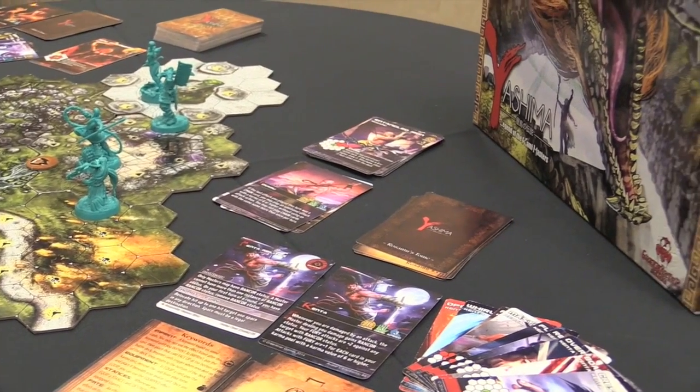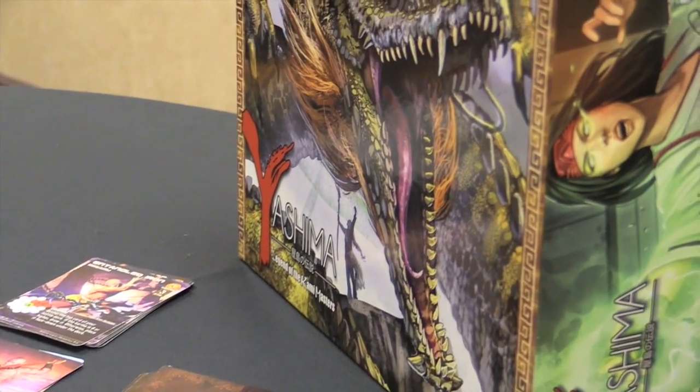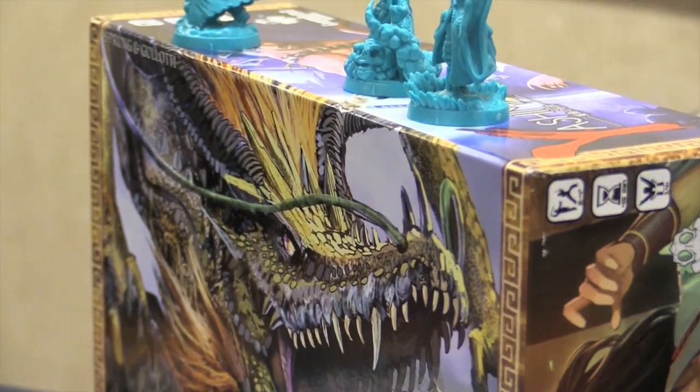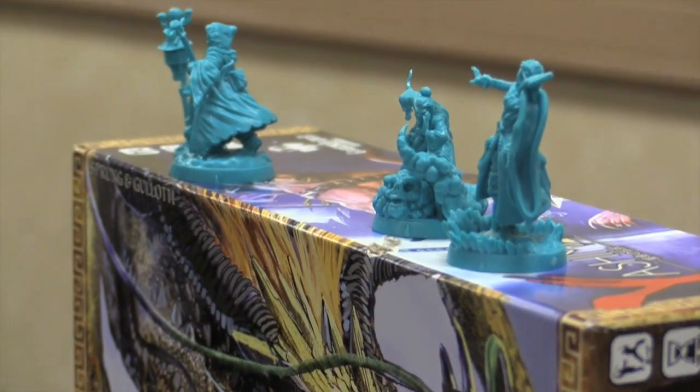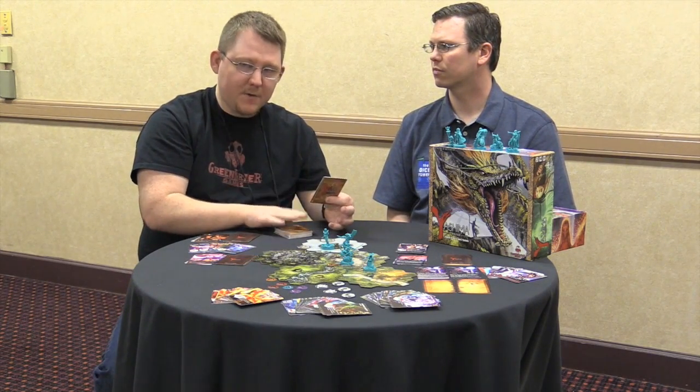Throughout the game, actions are structured such that in the beginning you choose whether you're going to be putting down a fight or a move action. It plays clockwise around the table as standard for most games.